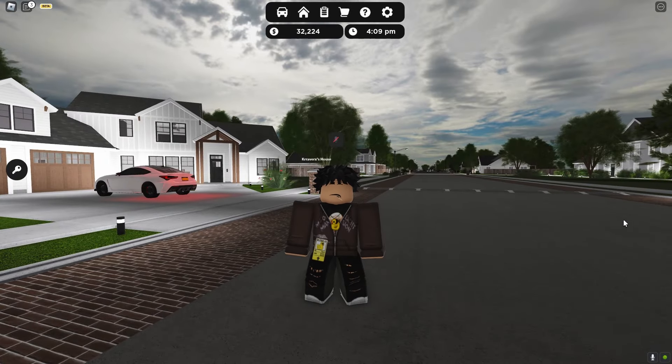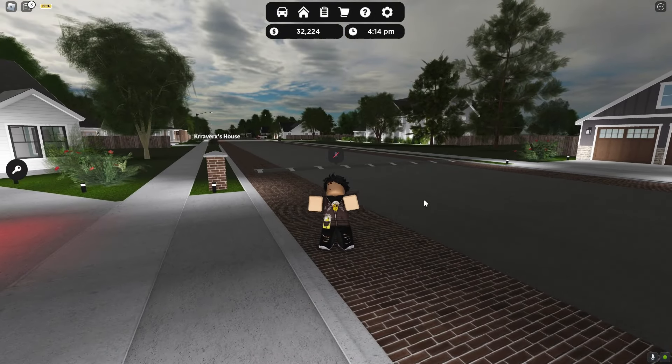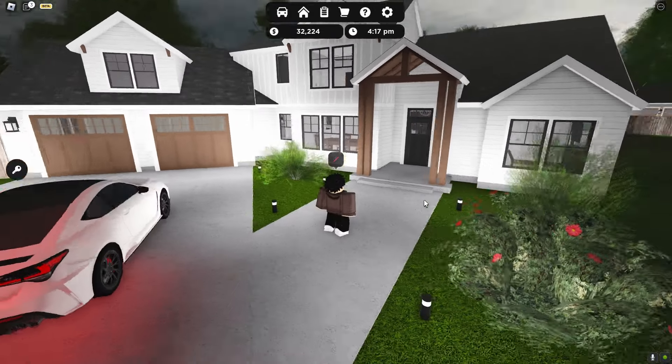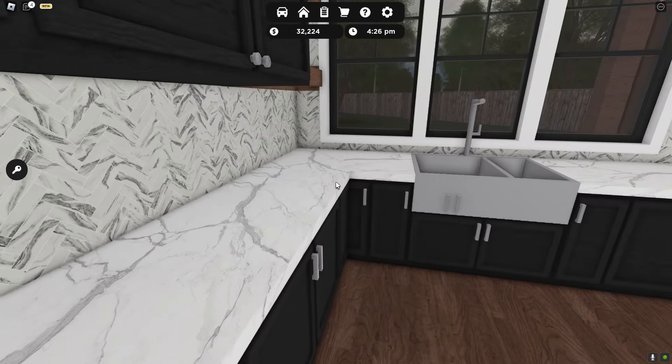Starting off with the first game, we have Rensselaer County. This game was recently revamped and they just made it a whole lot better. As you guys can see, the house right here is very detailed — this is actually a gated community, and the house itself is very detailed too. I mean, everything looks amazing.